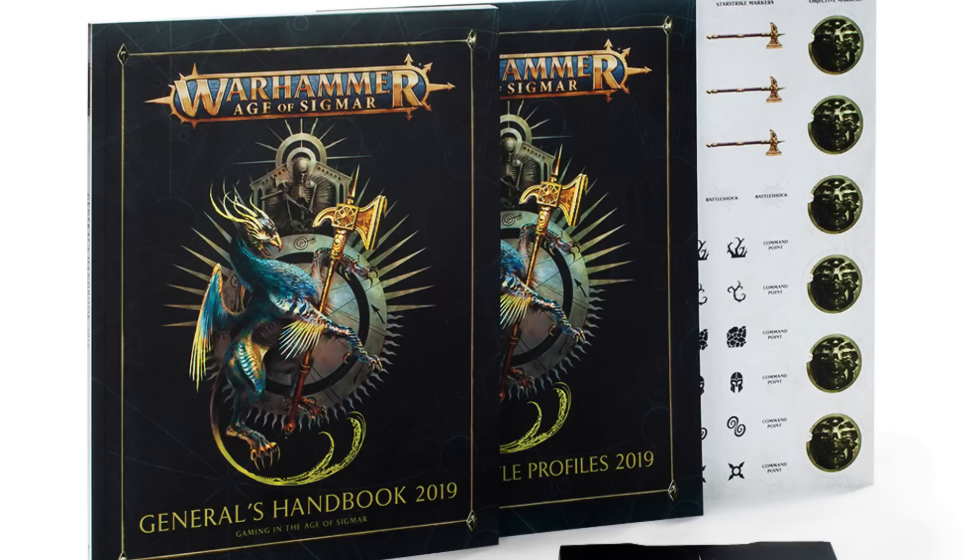Indomitable lets you re-roll save rolls for attacks that target a picked unit until the end of the phase. On a 4, Unbowed — you pick a unit and they don't take battleshock for that phase, saving a command point. On a 5, Eager: once per battle, before you make a run or charge roll for a friendly unit, you can re-roll it — handy without spending a command point. On a 6, Cunning: you can use a command ability without spending the command point.